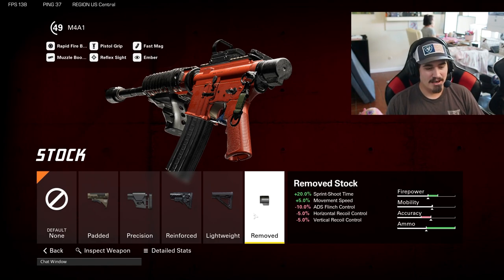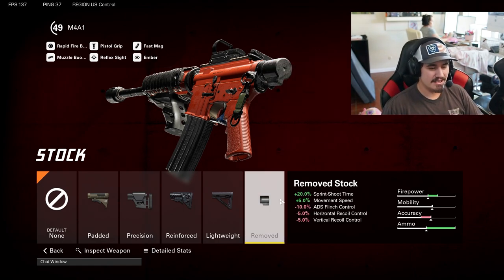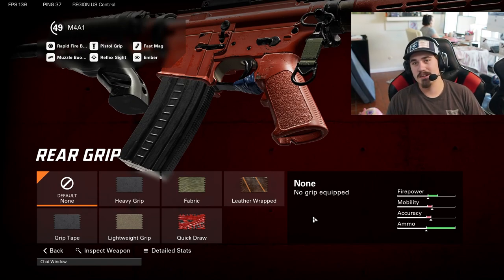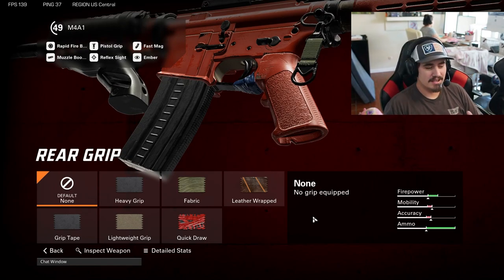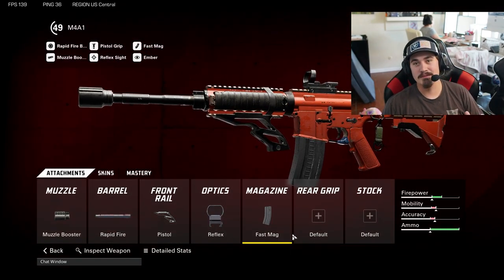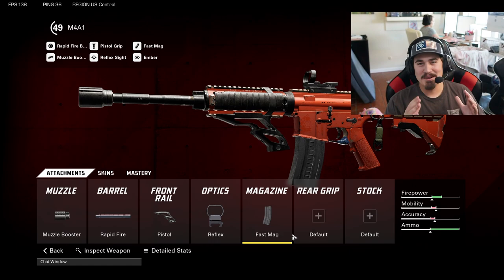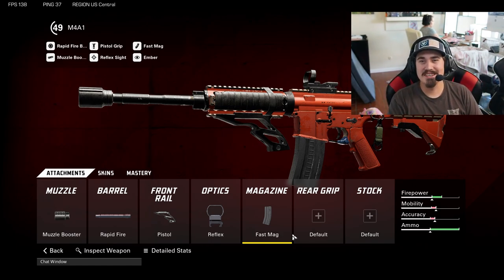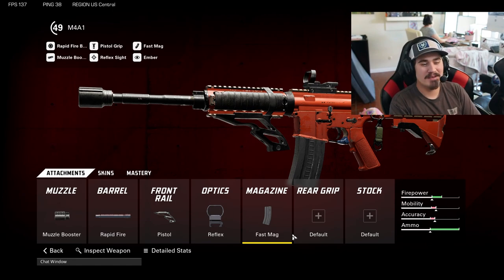If you guys are going to take the reflex off, I'd probably run either a quick draw grip or a remove stock — it depends on your playstyle. If you guys have good movement I would probably run a remove stock just to get that increased movement speed. If you're not really jumping around or sliding too much, then I'd probably just run the quick draw grip to increase that ADS time. That's my build on the M4A1 — I absolutely love this thing. Let's check out some gameplay. First, dude, this thing is an absolute beam.